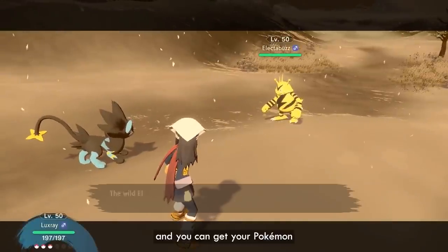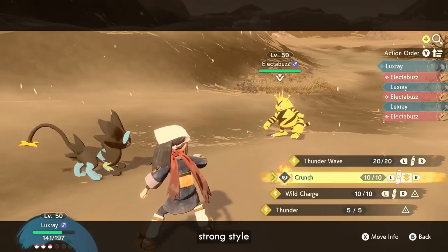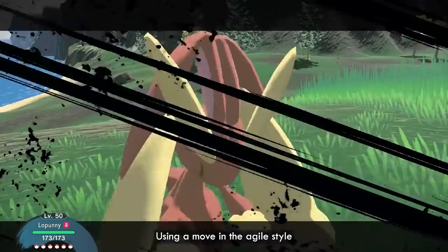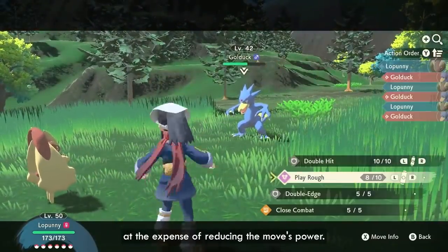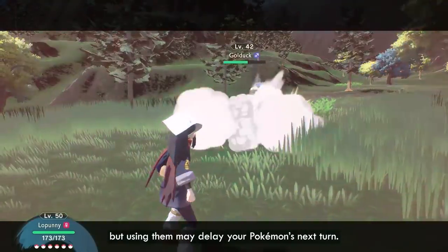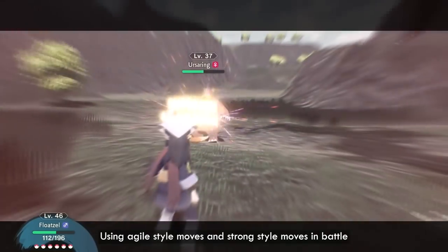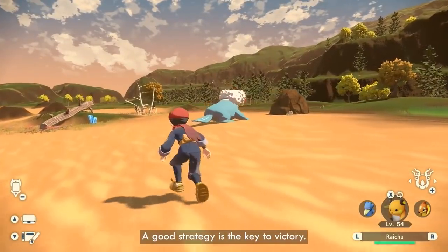Battles are turn-based, and you can get your Pokémon to attack in two unique styles: Strong Style or Agile Style. Using a move in the Agile Style raises the user's action speed, which may make the user's next turn come sooner at the expense of reducing the move's power. Strong Style moves can allow you to attack with more power, but using them may delay your Pokémon's next turn. If an enemy can withstand one of your Strong Style moves, prepare to be attacked multiple times in retaliation. Using Agile Style moves and Strong Style moves in battle causes your Pokémon's attacks to use more PP, so be careful when planning your battles. A good strategy is the key to victory.